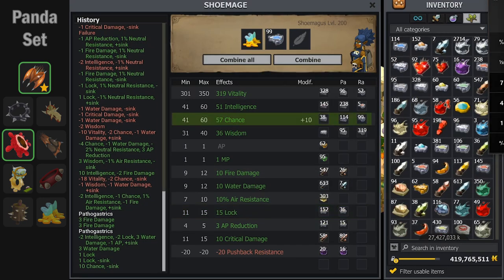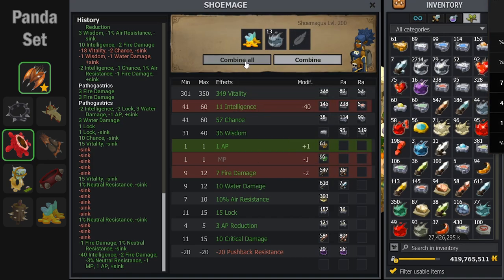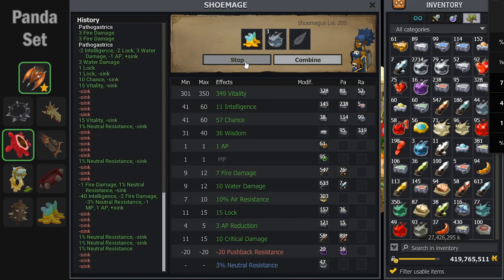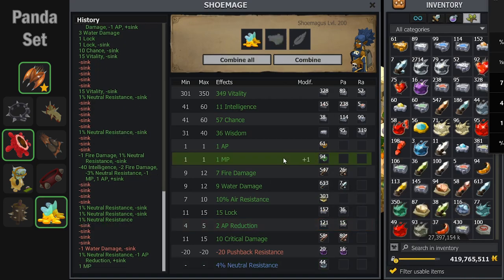These boots are going to get a neutral res exo. I still need 2% water to complete my 5% exo to get 50%, but because these boots have a lot of sink to use, I'm going to put neutral on them since I still need 8% neutral, and hopefully I can get at least 4% on these. Here you can see I get 4% — I miscount the sink but it doesn't really matter. I go for the MP after debating a little bit because the stats are so bad, and it lands. Don't judge me. It works.